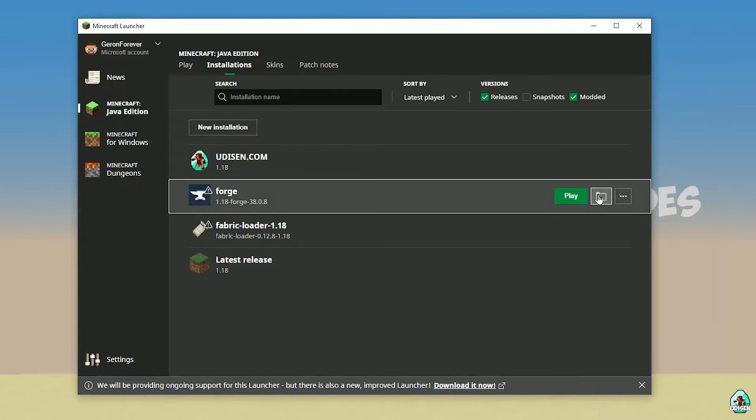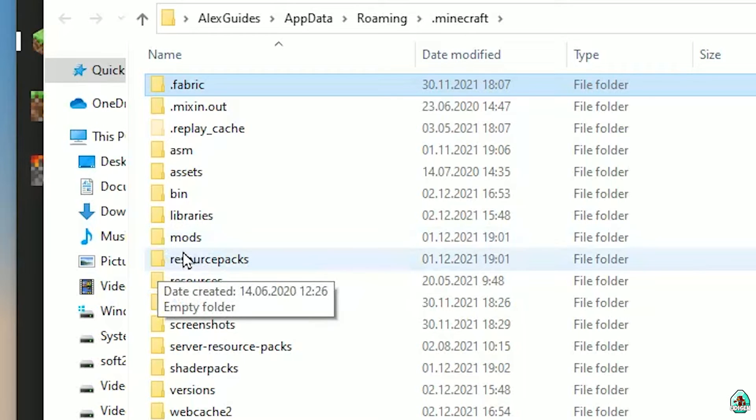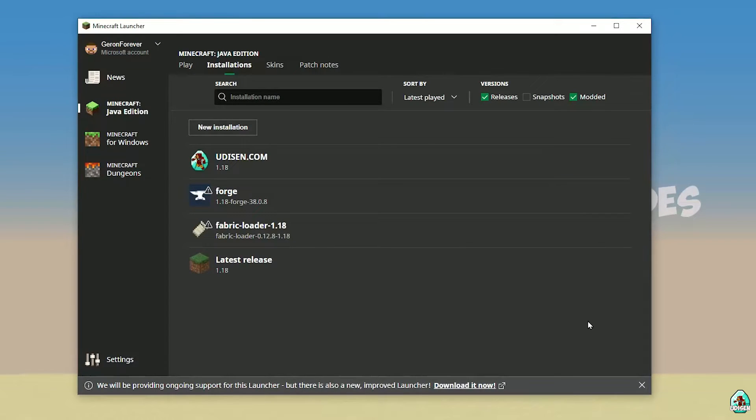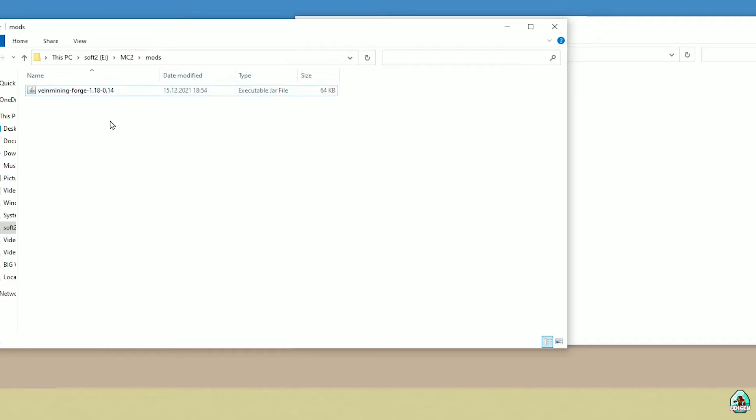Press the folder icon on the installation entry. Inside that folder, find the folder named 'mods' — yes, with small letters. If you don't have this folder, simply create it. Double-click to open the mods folder. After that, drag and drop the Vein Mining 4G jar file inside the mods folder.